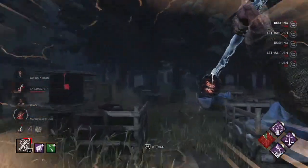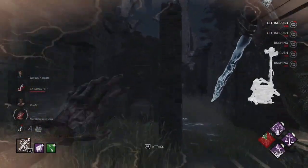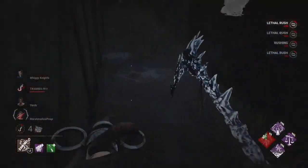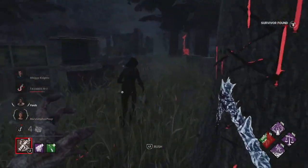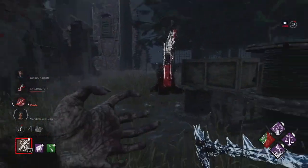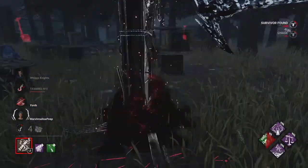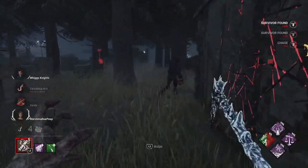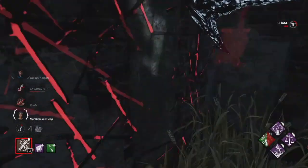Merciless Storm again - look at that. These gens are getting worked on for sure. I wish I had another bounce, I would've got him. So now we also have Make Your Choice. When I'm far enough from the hook and I hook a survivor, if they get unhooked, the unhooked person becomes exposed so I can down them in one hit. And then we also have Scorch Hook: Floods of Rage. Haven't used that in a bit.